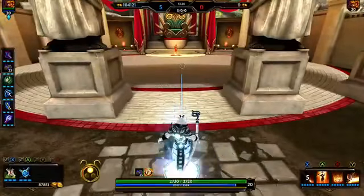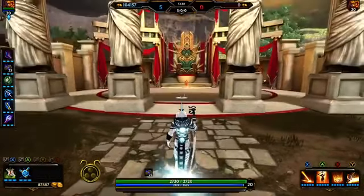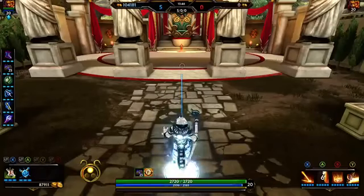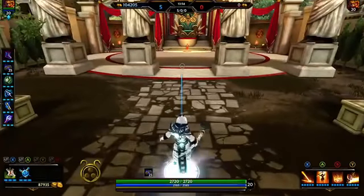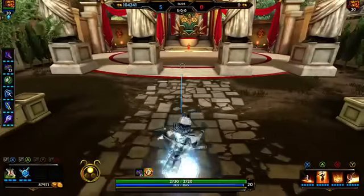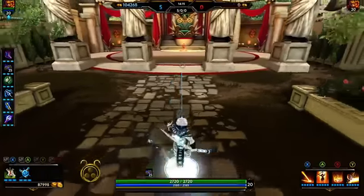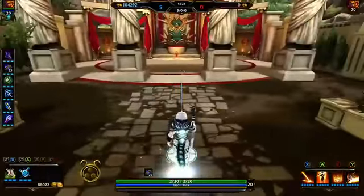Ra is a fantastic mage choice. Just keep in mind he has no getaways or escapes other than his blind, which isn't very reliable. If you play him safe he's excellent; if you try to be too aggressive or don't play smart, you'll probably get camped in your lane. Play him a little passively. He's one of my favorite mages and I hope you enjoy him. If you have any questions, leave them in the comments and I'll respond as fast as I can. Thanks for watching and supporting the channel — please subscribe if you can.